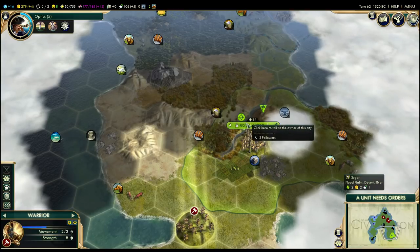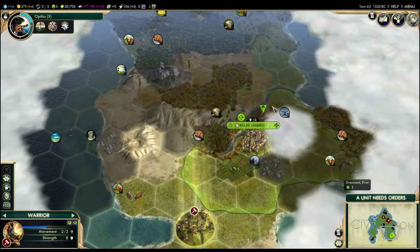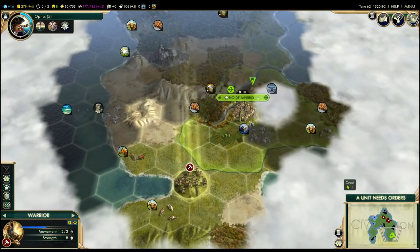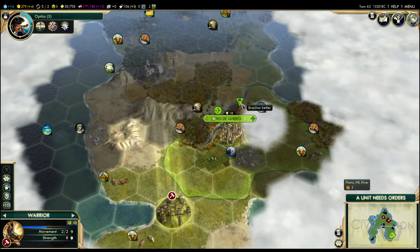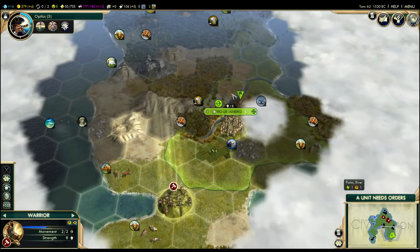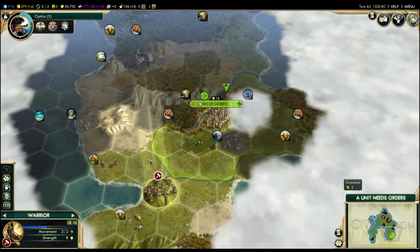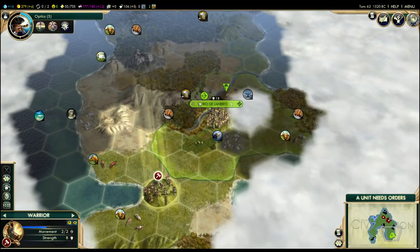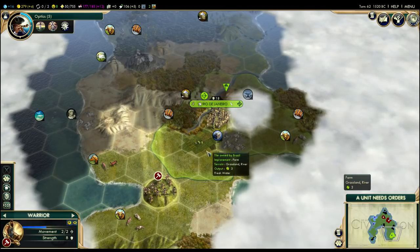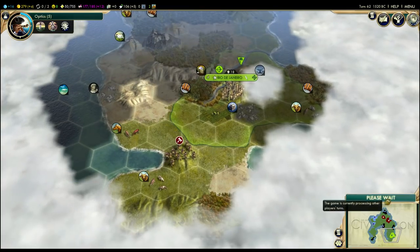Here's something interesting — Rio de Janeiro has actually built a settler; they're getting ready to put down their second city. If this settler is off on its own somewhere, we could declare war on Rio de Janeiro and capture the settler — it would turn into a worker for us, but it would deal a crippling blow to our opponents. Let's keep our worker around here on the hill to give us vision and try to figure out where this settler might go. If it comes south, we may declare war and steal it.